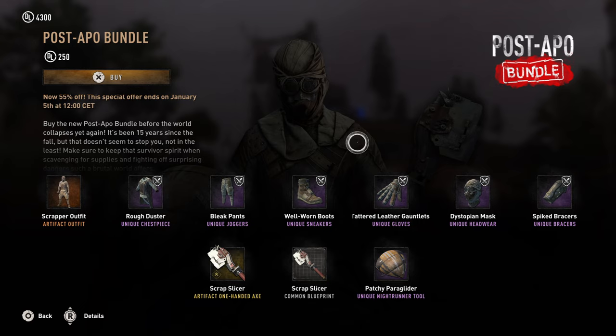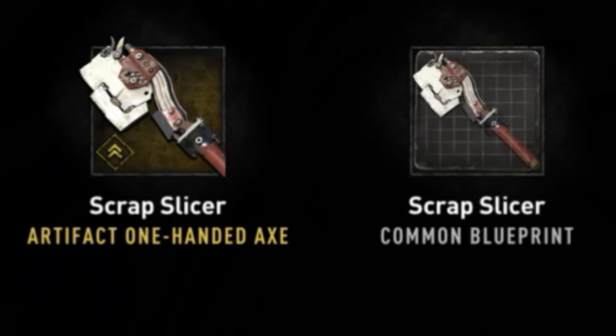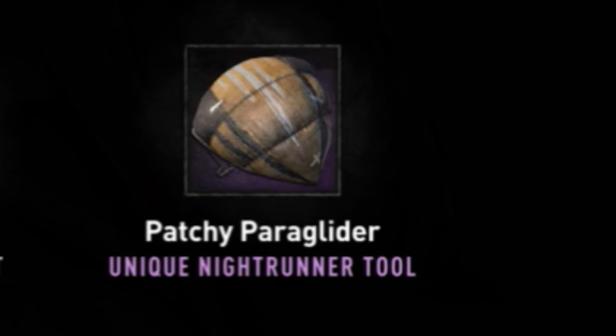Now in this bundle you get the Scrapper outfit, an armor set, which I'll dive into more in a bit, a weapon called the Scrap Slicer along with its blueprint, and a paraglider.